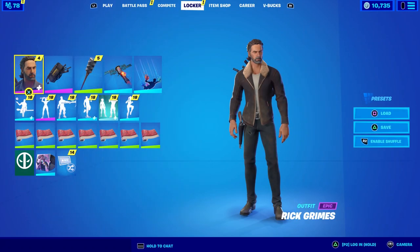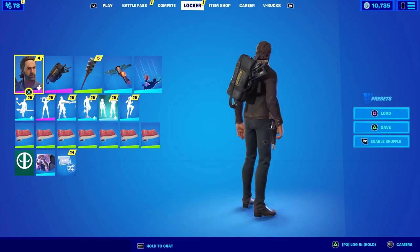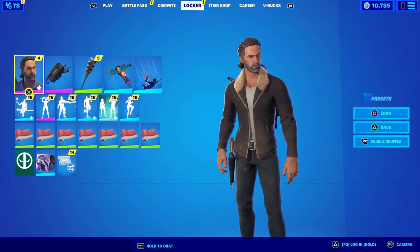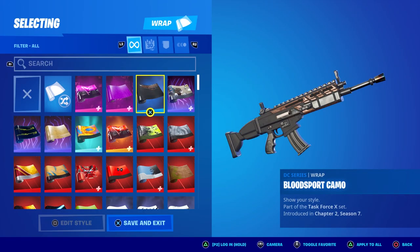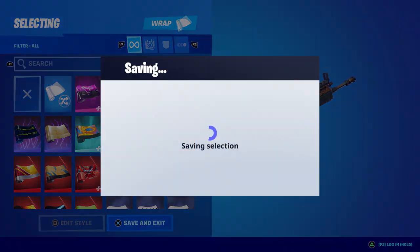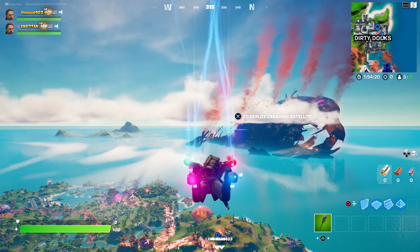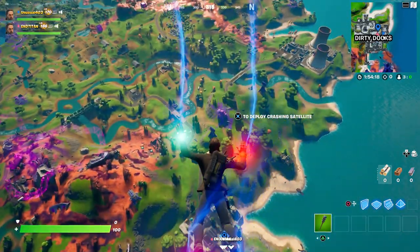It says down there 'ought to be polite to a man with a gun' — that's fitting. For a wrap, he's very bland in color scheme so pretty much any bland wrap would work. I'm thinking the Blood Sport camo would go quite nicely. I've got my friends Unusual and EndTitan here to help showcase the styles.